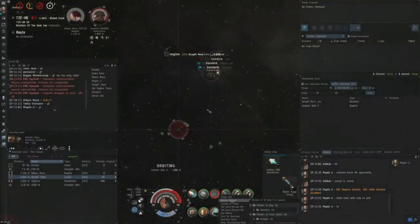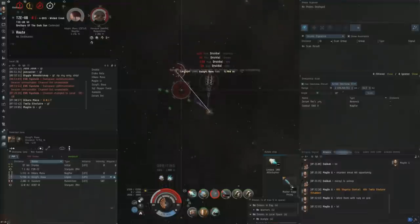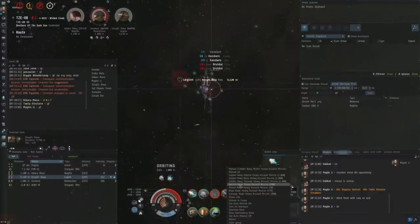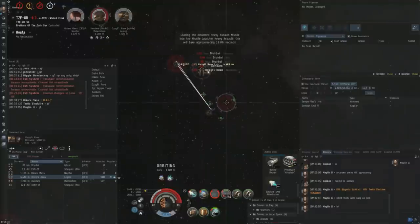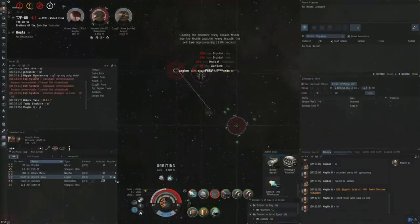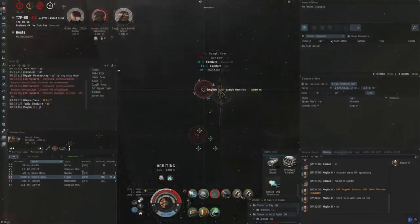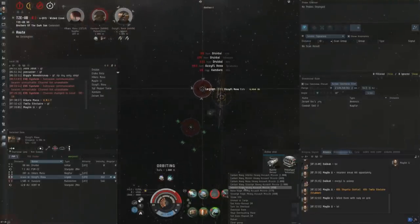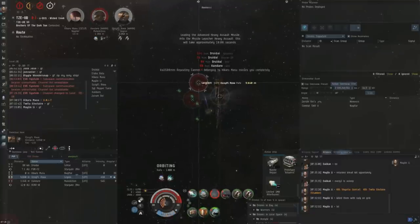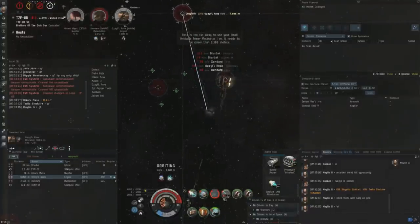I believe this is actually a 400mm plate tackle Malediction, so it's a bit tanky. I would have been able to kill it quite easily if I had the web, and I probably wouldn't have died at this point. The Legion does tackle me — he gets a scram and web on me. I should have been checking directional scanner. If I had been able to kill the Malediction earlier, maybe I could have moved away or got out if I had the web.